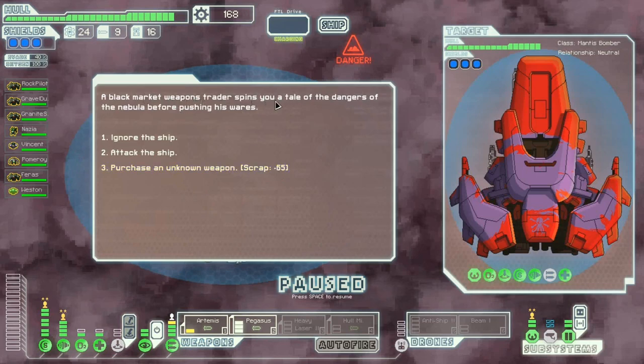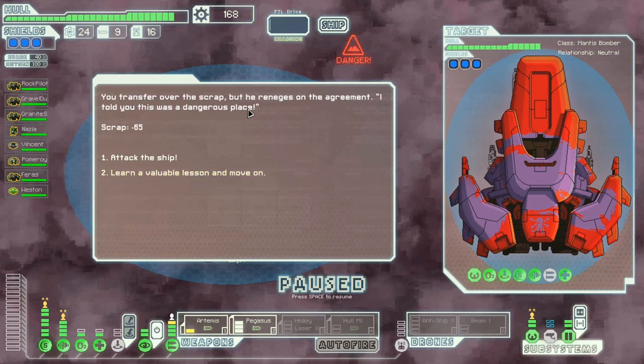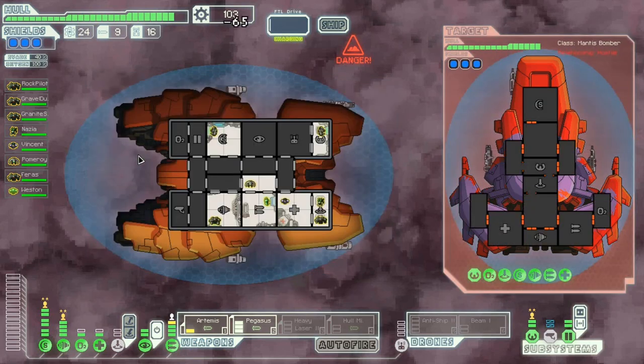A black market weapons trader spins me a tale of danger in the Nebula before pushing his wares. He's got teleporters and probably some decent weapons, but I want to try this to see if he'll give me a good weapon. I transfer over some scrap but he reneges on the agreement. Well, let's attack his ship and kill him — he will pay for his transgressions. I was hoping he might give me something good, but oh well.